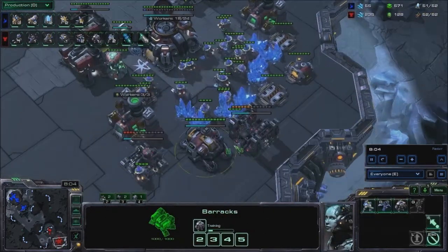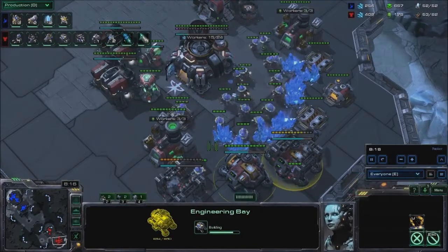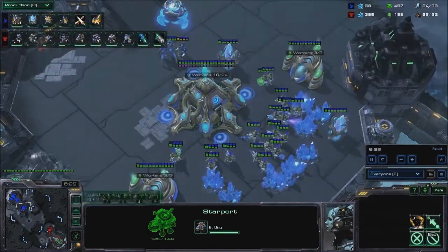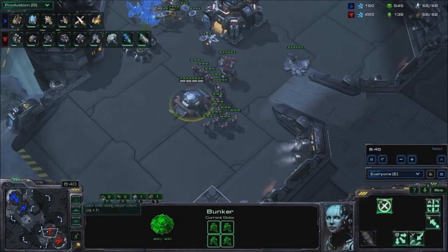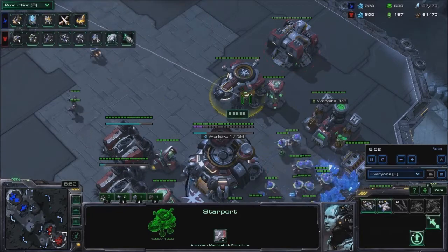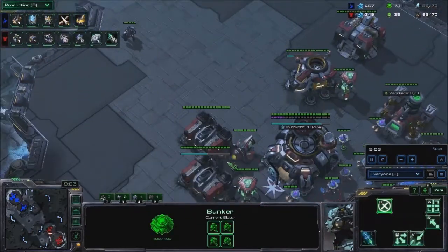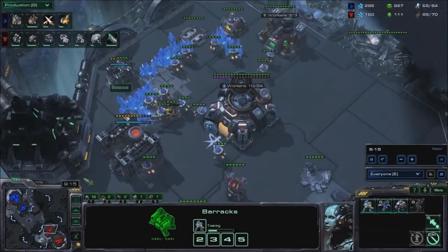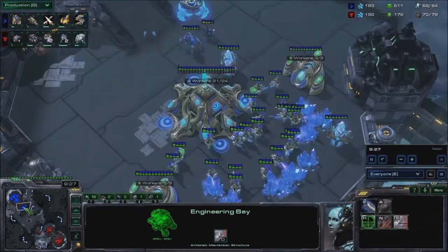He's sitting on just the standard two barracks and going for double engineering bay upgrades. He's still going for the double engineering bays which is a good idea. It makes sense for me to throw down a double forge because I've invested all this money in a big economy — a big economy means a lot of units, and if I have a lot of units I might as well get double upgrades. He has a single bunker and might be planning to push out with Medivacs. He's moving out with plus one — plus one armour is going to be finishing up soon as well.